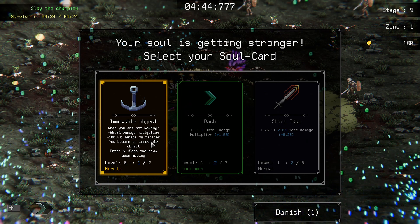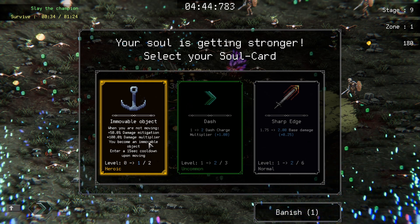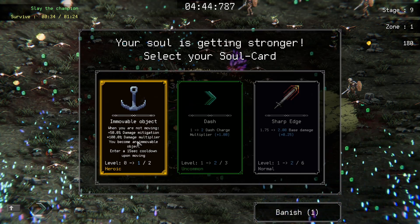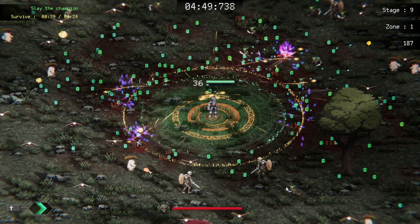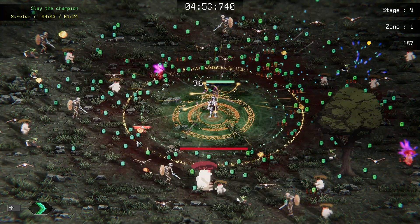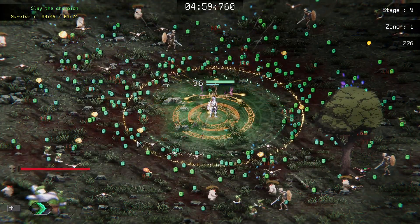'When you are not moving — plus 50% damage mitigation.' Holy shit, with our auras, we're just gonna not move. Of course the whole picking up experience thing gets kinda not ideal, but look at that mini boss — just shredded.